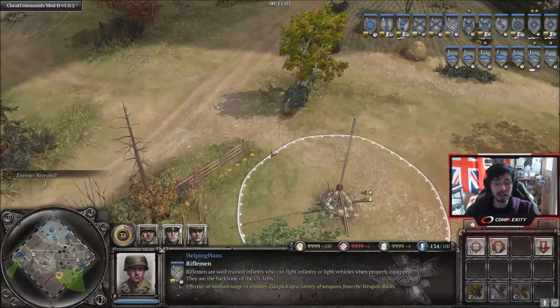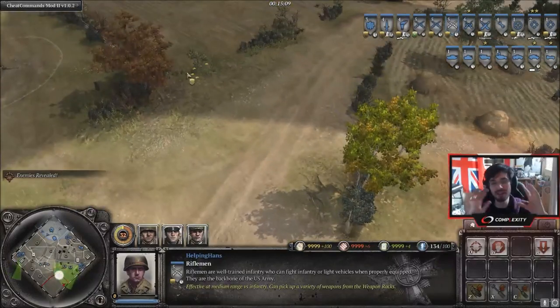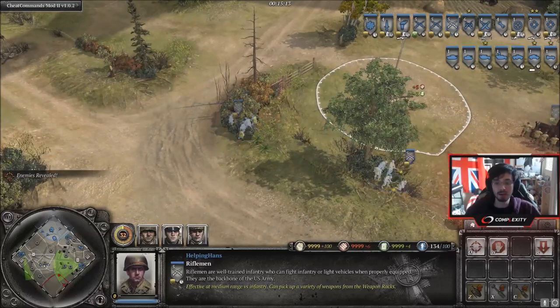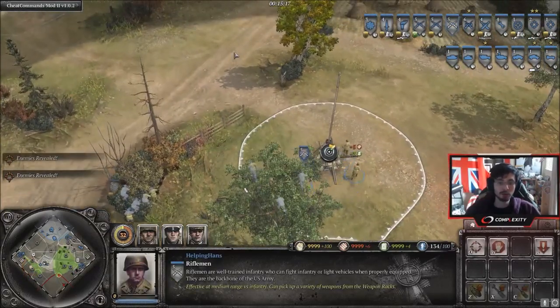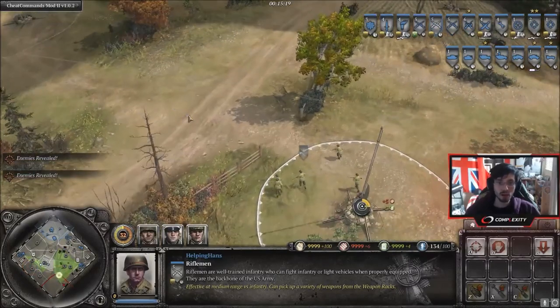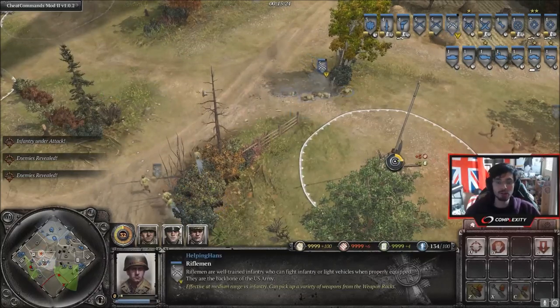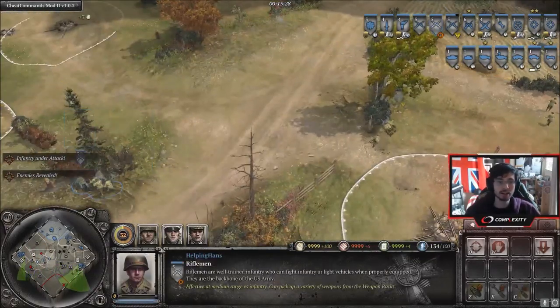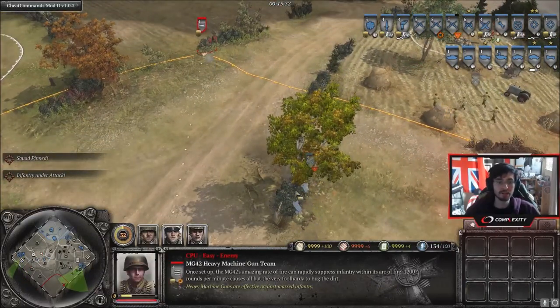You need to split your units up. Let's say we were going to try and move over to this position. We have an idea there's an MG42 in this area but we're going to attack from different angles. We're going to send one rifle forward as a probing rifle, and then we'll send another one around the side because it looks clear. And then we've found the MG.